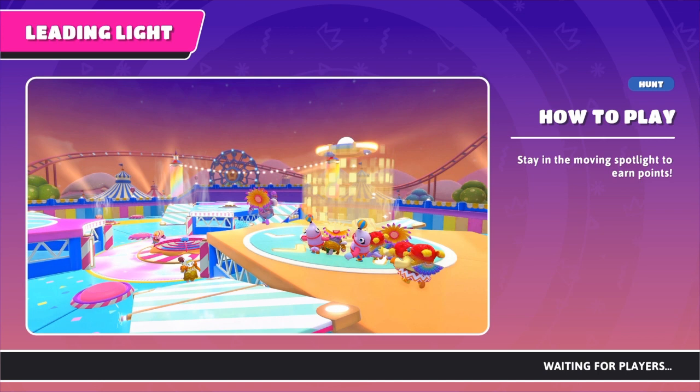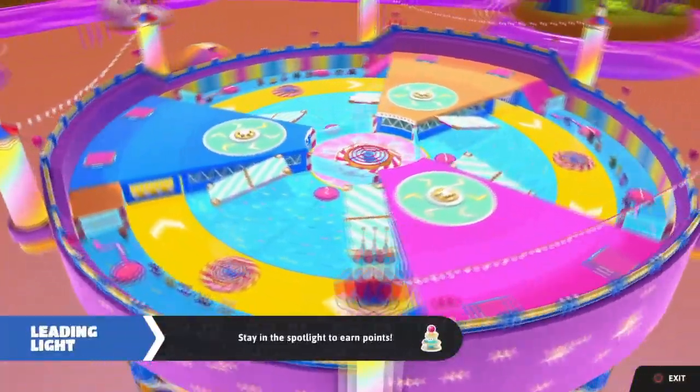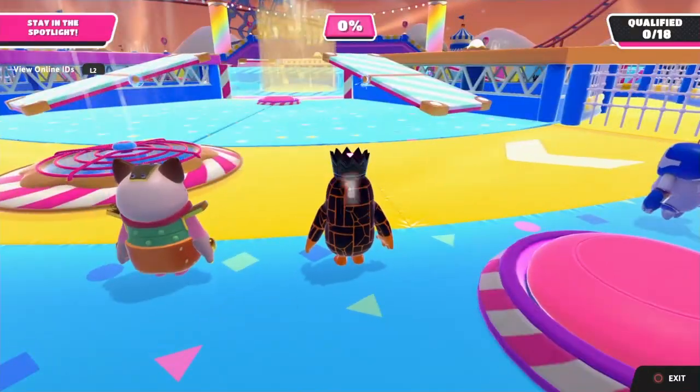The next round is Leading Light. There's basically nothing to say other than stay in the light. Also, if the light goes up to one of the higher points, do not keep running into the wall — I see a lot of people doing that. Instead, try to get on top of the higher point rather than walking into the wall.